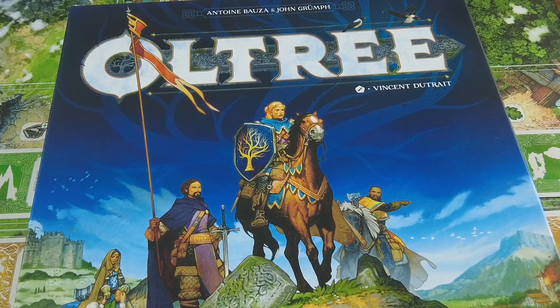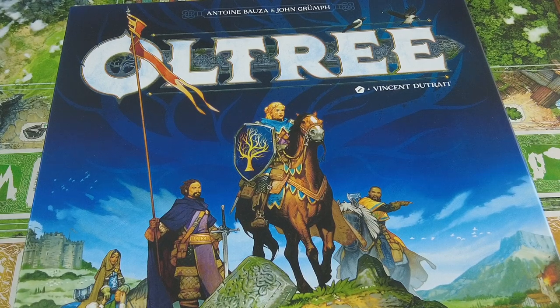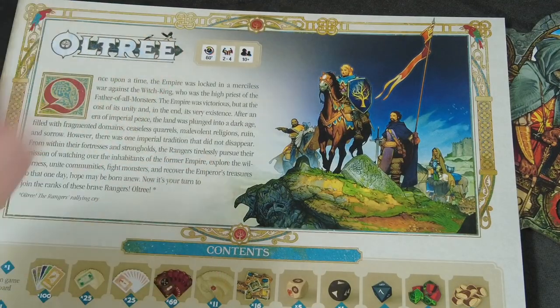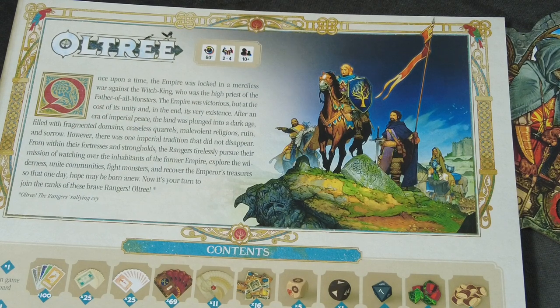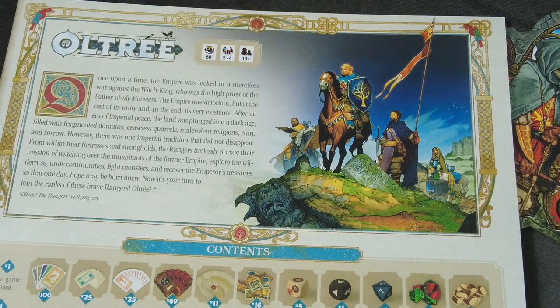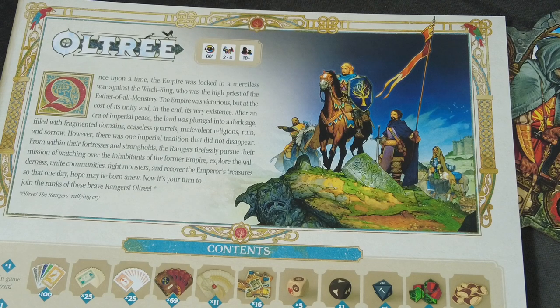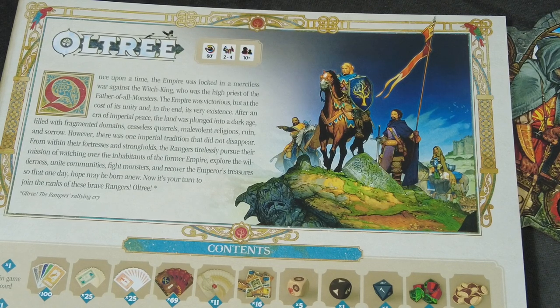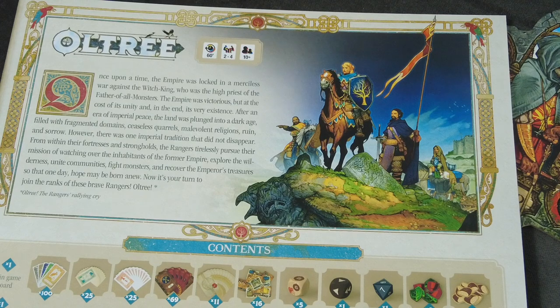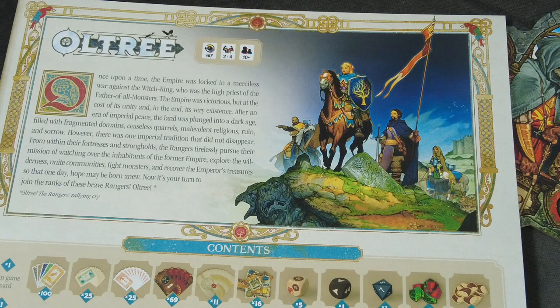Let's get into the story and the gist of this game. The game comes with a nice little backstory: we have this Witch King, the high priest of the father of all monsters. It's a cooperative game where you deal with different chronicles each time you play, and you're trying to manage your little communities. You have a stronghold — a castle or fortress — that you have to manage.